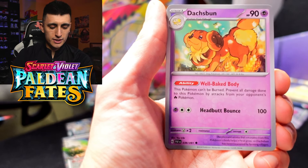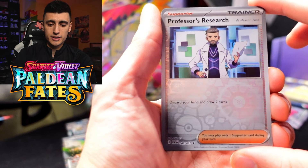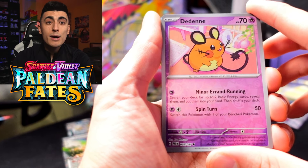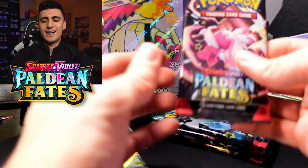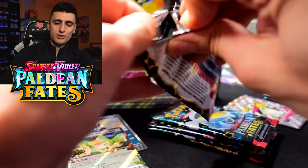Next pack: Pineco, Nymble, Natu, Paldean Student, Dachsbun — I hope we don't pull any Paldean Students because those are not very good cards. We got Professor's Research, Dedenne — very cute mouse Pokémon — and Sableye as our holo right there.